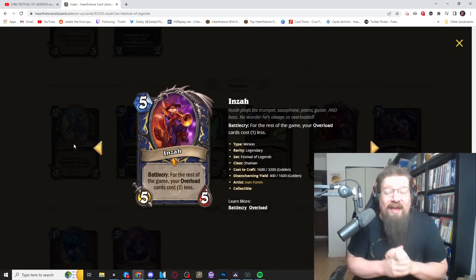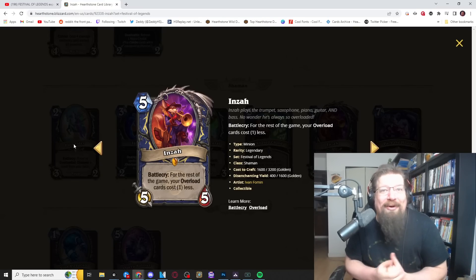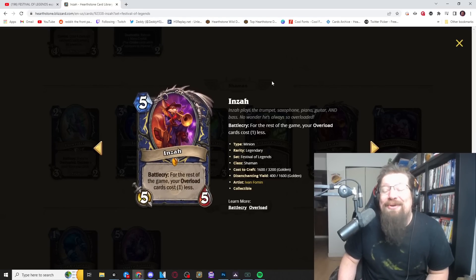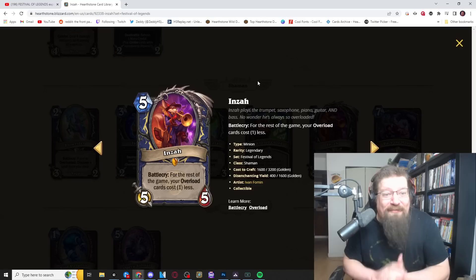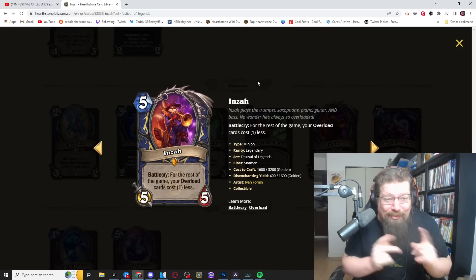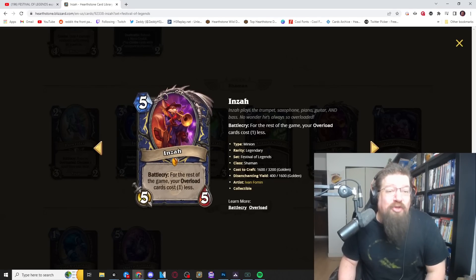I'm going to give Inzo a four to five in standard and wild. It looks broken on paper, and it could be overrated, but I think it's really powerful and scary. In duels with the overload-locking hero power it's even more ridiculous. Shaman is getting some really good stuff here. Let me know how you feel in the comments — later today I'll have rogue and warlock card reviews. Enter the giveaway, and if you enjoyed the video, please like and subscribe. Stay salty, my friends.